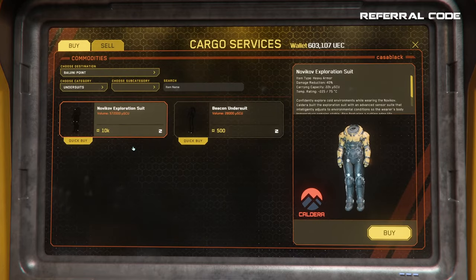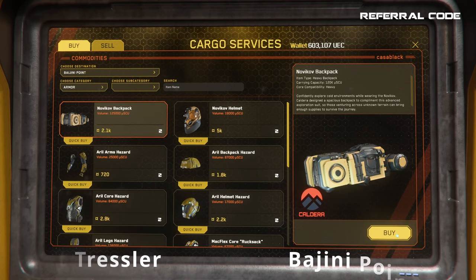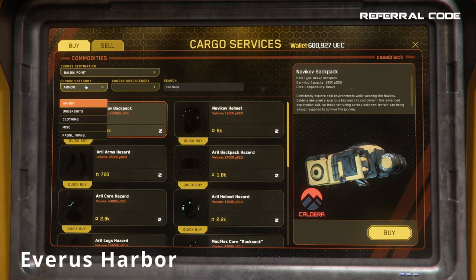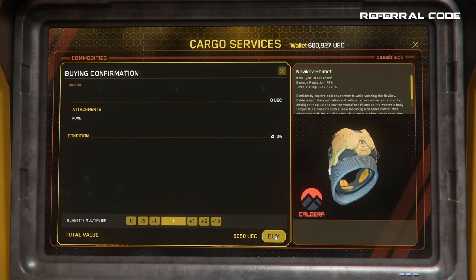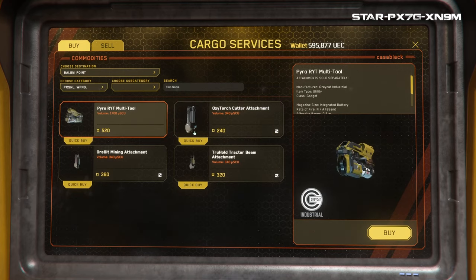You can find this suit anywhere there is a cargo services floor on stations, such as Port Tressler above Microtech, further away at Baijini Point above ArcCorp, and of course Everest Harbor above Hurston. I believe those three spots are the locations where you can currently find it — let me know down below if you've seen it anywhere else, such as maybe in New Babbage itself.